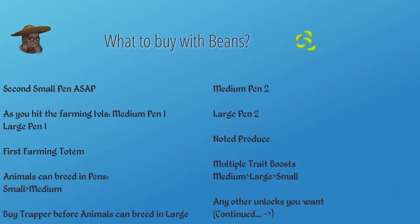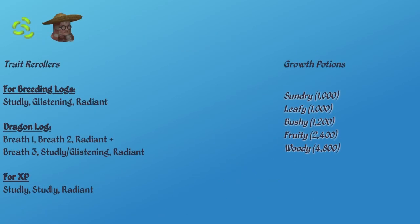Before we go on to training the rest of farming outside the farms, let's talk about beans. This is my personal recommendation for what to spend your first couple of beans on. Once you have all of the unlocks on this screen, then you can spend your beans on trait rerollers and growth potions. On the left I've got traits to go for whether you're going for the breeding logs or for experience, and on the right are all of the growth potions. These will instantly grow one patch as long as you have the seed — you plant the seed, throw the potion on it, it instantly grows, and you can check it for XP and whatever produce it has.